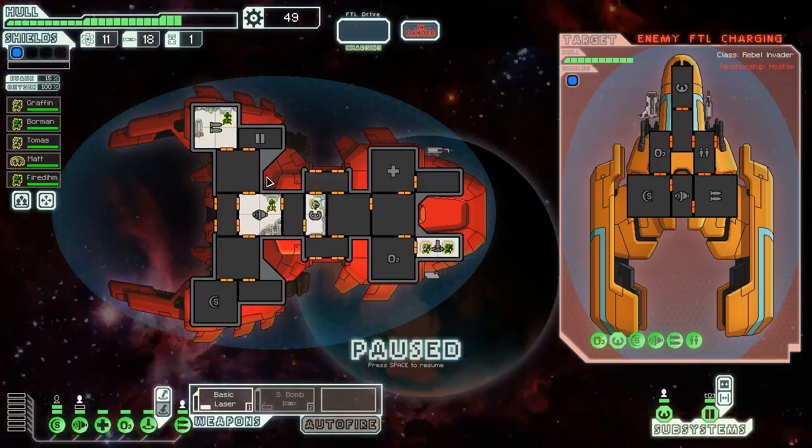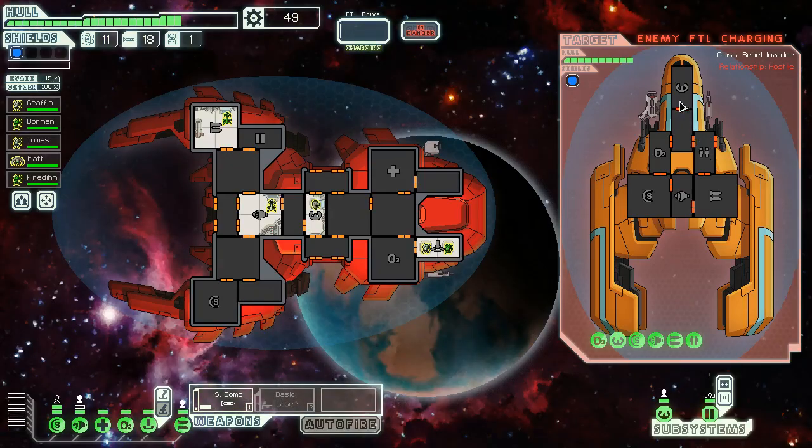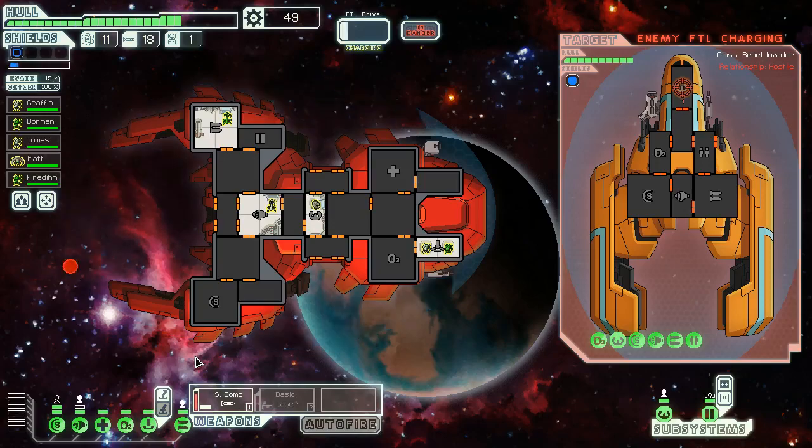I have heard a lot of people suggest the Mantis Cruiser is one of the easiest ships to win with, so if we manage to make it work, more power to us. 49 scrap is a decent amount to maybe make something happen. Let's jump a little bit more — as long as we don't have to fight Zoltan ships, we're fine. Now this next one is scary — if we teleport on board their ship they could get away, so I'm actually just gonna play it super safe.